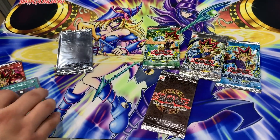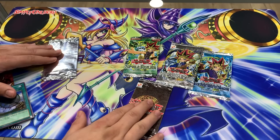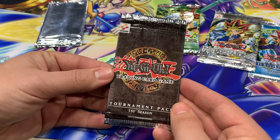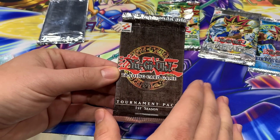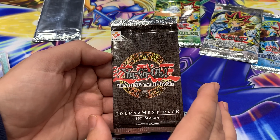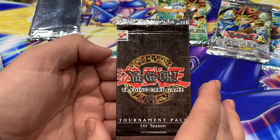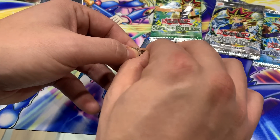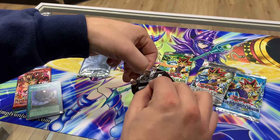We're going to take our time with these booster packs. I can't believe we're opening this for a video - this is a Tournament Pack 1 first season booster pack with the Konami symbol. Rares in this set are worth like 15 plus dollars near mint, commons are like five to ten dollars, supers are talking hundreds of dollars, and the ultra - I think there's only one - Mechanical Chaser - is 500 plus dollars. If we can get a rare I would be happy. I don't think you're guaranteed rares. Here we go, this is the first Tournament Pack.